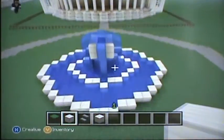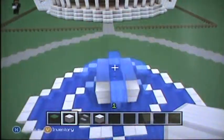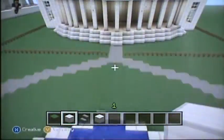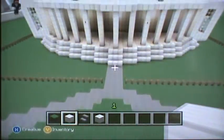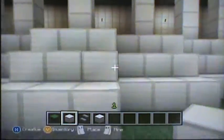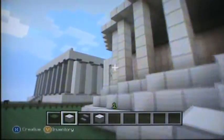Here is the fountain in front of the White House and then of course the road that goes around it. And then a fence to keep all the animals out. It keeps a lot of them out actually. I have the pillars and the glass on each side.